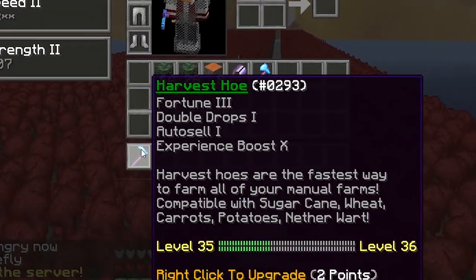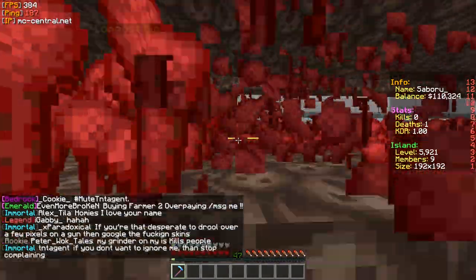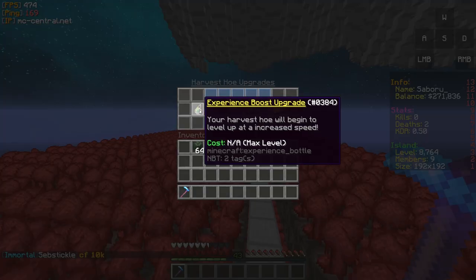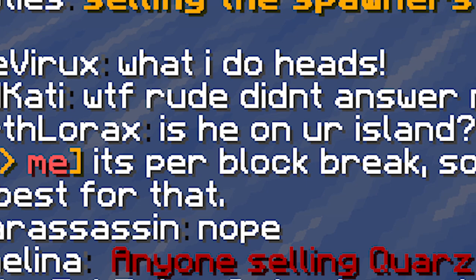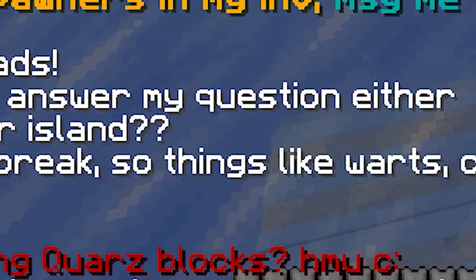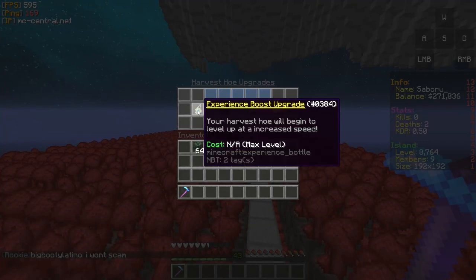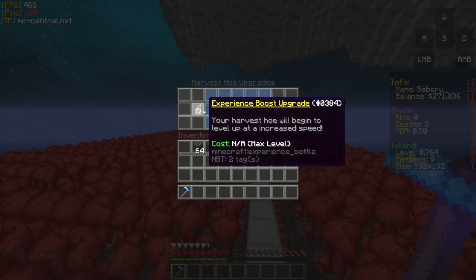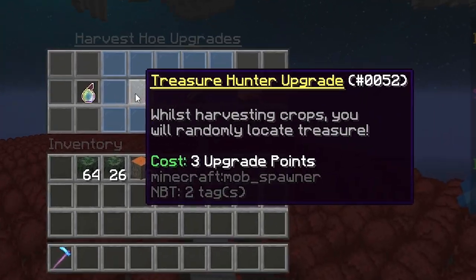Harvest hoe. If you don't have a harvest hoe this season, you're f**ked. It is essential when it comes to manual farming, as it increases efficiency and profits. This season, harvest hoes can be upgraded. In order to obtain an upgrade point, you would need to start harvesting crops with it. The order I like to upgrade my harvest hoe: max out experience boost, auto sell, double drops, and lastly treasure hunter.